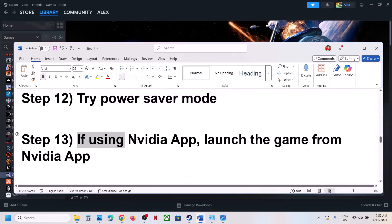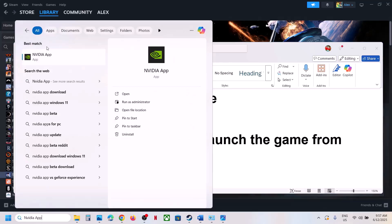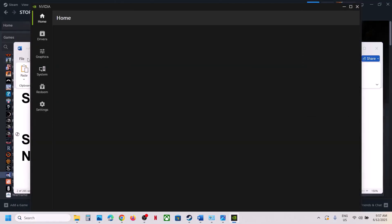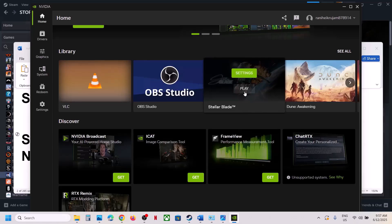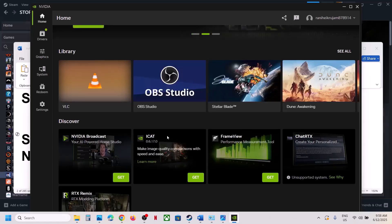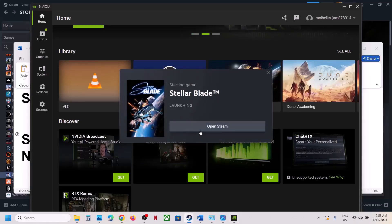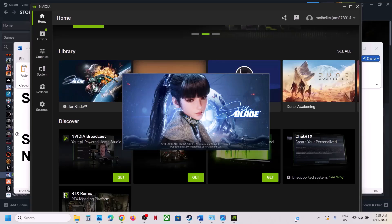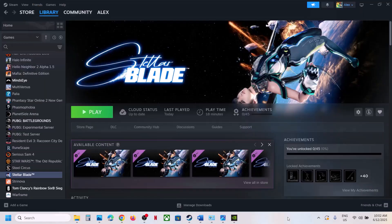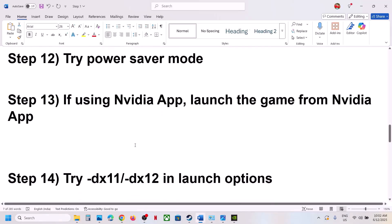The next step is to launch the game from the NVIDIA app. Open the NVIDIA app, go to Home, and you will see the game listed there. Click Play to launch the game from the NVIDIA app and check if it works.